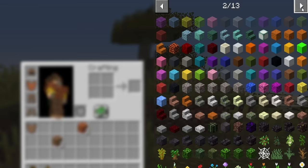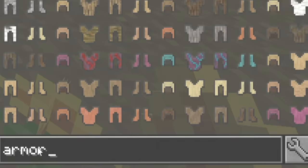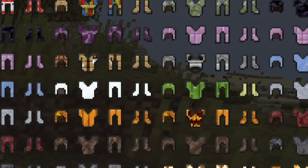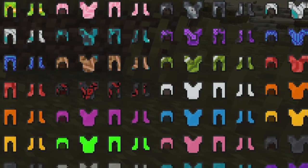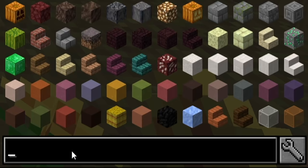Let's go into our menu here. You can see on the side of my screen pretty much every block in all of Minecraft. If I search the word 'armor,' oh my goodness — look how many armors you can create. This is essentially every block in the entire game but in armor form that you can make and wear.